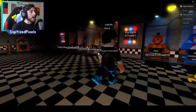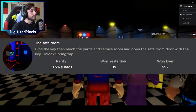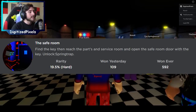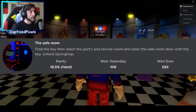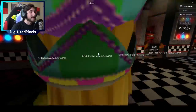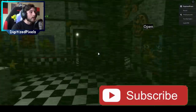The guard defends by turning the lights on, closing the doors, doing an electric shock — whatever, it's the same deal. So over here are your character selections, and we're going to start with the first badge. The first one is called the Safe Room and it says: find a key, then reach the parts and service room, and open the safe room door with the key — unlock Spring Trap! I love Spring Trap.